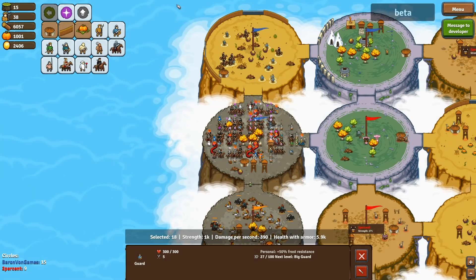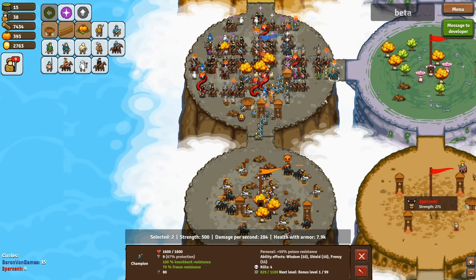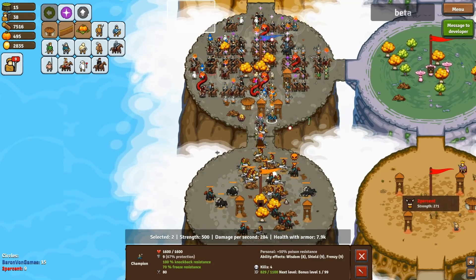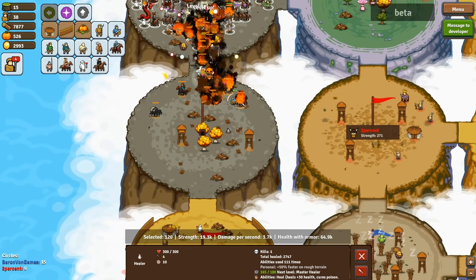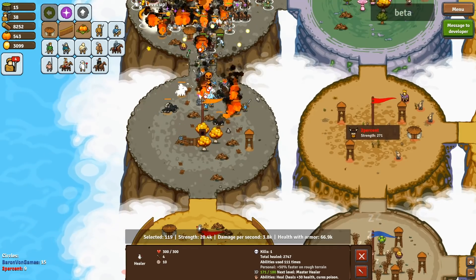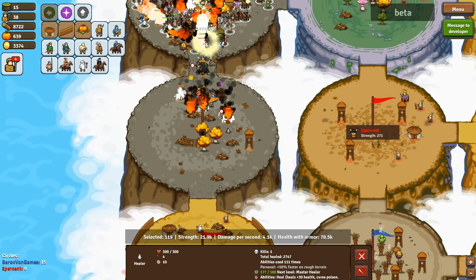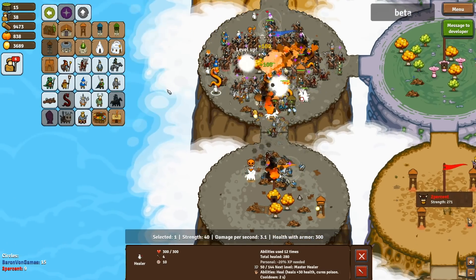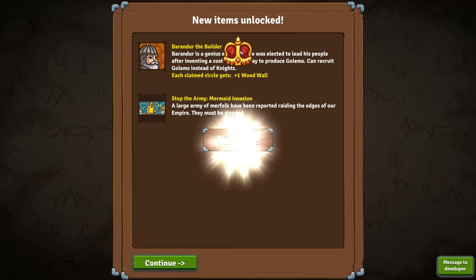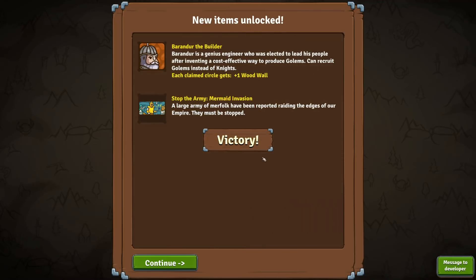My friend took the brunt of the invasion — he did the hard work! Cavalrymen in first, heavy knights in second, everybody else attack! We've got a spider with seven lives that needs to die. Someone needs to tell that spider it's not allowed to have that many lives — it's against the Geneva Convention! My dragons are all veteran dragons now. A new item has been unlocked — the more you play, the more things you unlock.